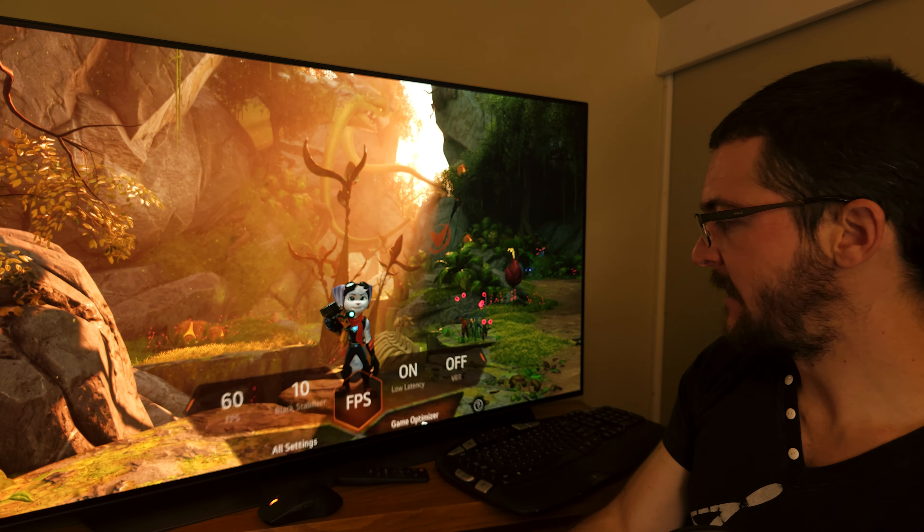In game optimizer mode I'm using the FPS game genre with black and white stabilizer at 10 to not affect picture quality. This gives me a little more color saturation and allows use of the sharpness slider for games that look blurry — though this game looks absolutely amazing in sharpness. For C2 and C3, Motion Pro High works at 60 FPS / 60 Hz. I have color depth set to 50 because the FPS genre preset increases color saturation, so I lower it to avoid clipping.